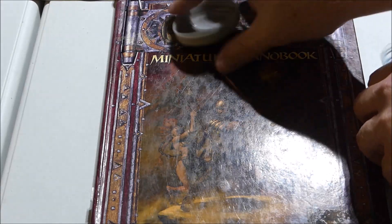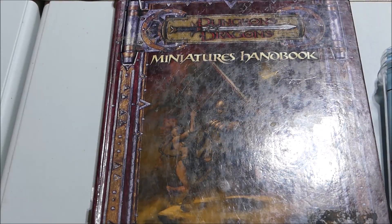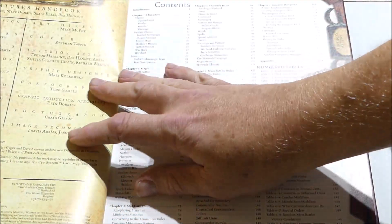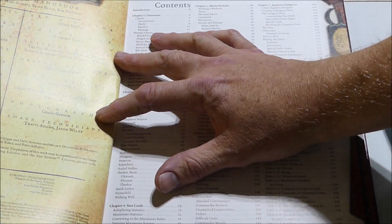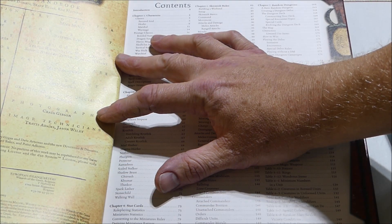And this one is a D&D miniature handbook from 3rd edition. The reason I got it is because it does come with other classes available in 3rd edition, or 3.5, which we still play and run. And it has favored soul, healer, marshal, and war mage for classes.